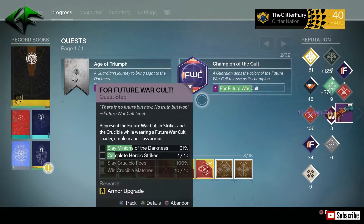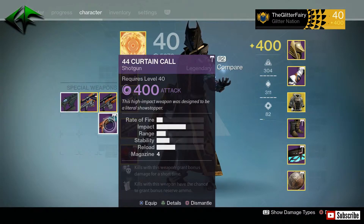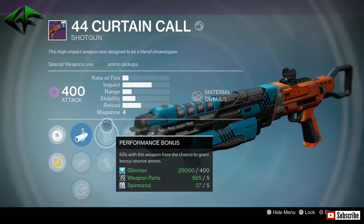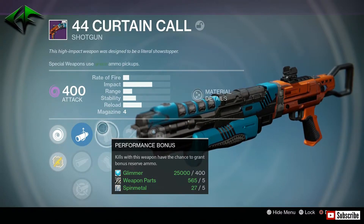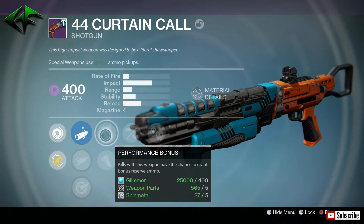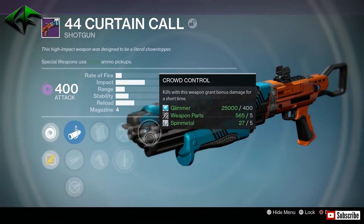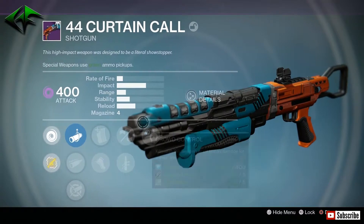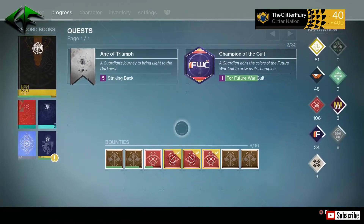We got the 44 Curtain Call — not a huge fan of shotguns anymore. I do have one of the original Matador 64s that is still a god roll. I use it to get the 25 shotgun kills. Let's see if there's a PvE roll here — Performance Bonus, Battle Runner, Reinforced Barrel, Quickdraw, and Crowd Control. Not really a good PvE roll, so I'll probably be dismantling that one.